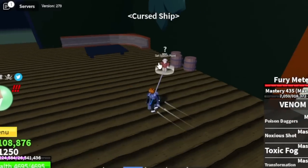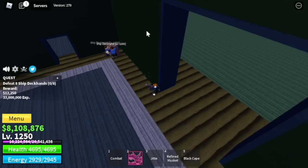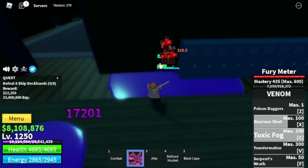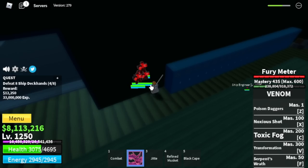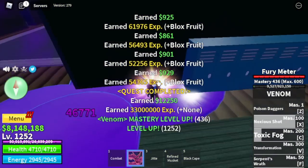Next up is the Cursed Ship. We are going to focus on 2 mobs here. First is the Ship Deckhands — there's a Wall Strat here. Lure 4, then use your X and Z skill. That's enough. But if you want, you can use our previous strategy: lure them, then use your X, Z, and F skill.